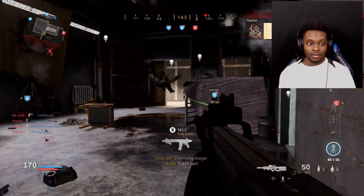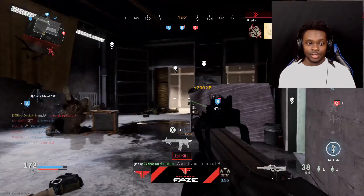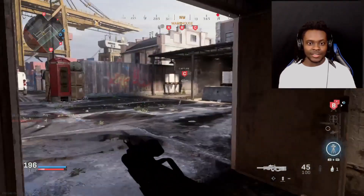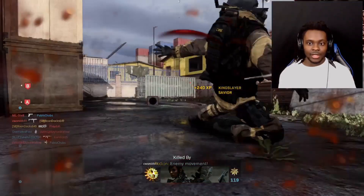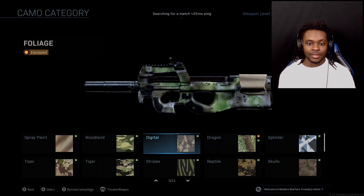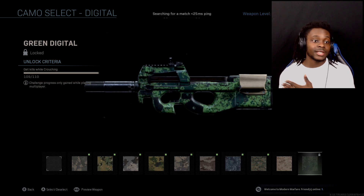Let's get these crouching kills off the way ASAP. Does that count as a crouching kill? The helicopter just took off. There's a crouching kill, I'll take it — it's like everybody's running away from me. There's a crouching kill, I'll take it. We need to get one more crouching kill and then we'll be done.